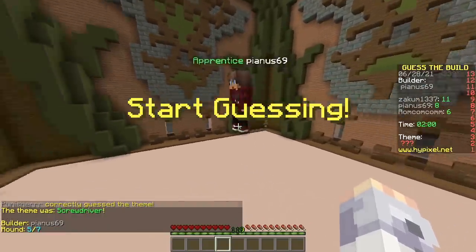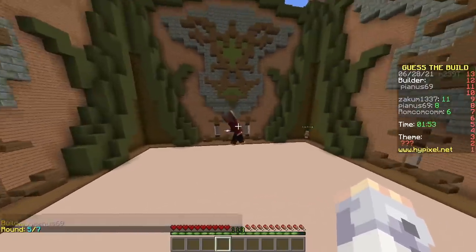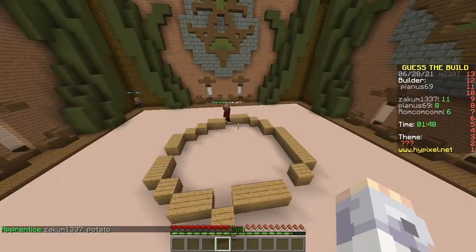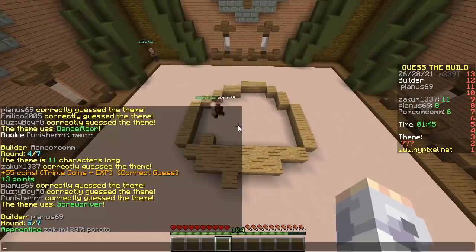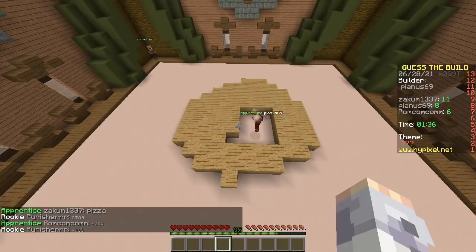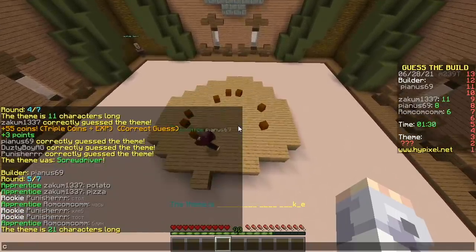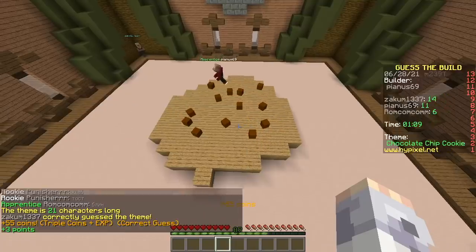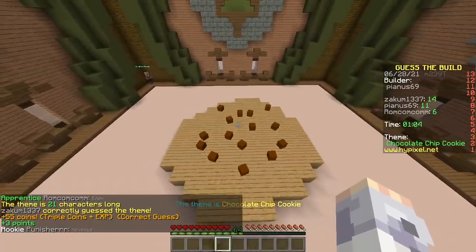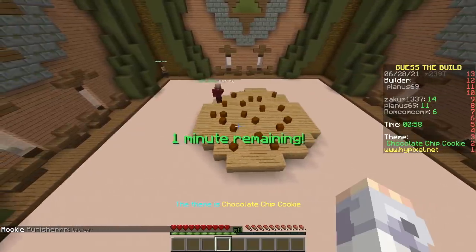My turn. Let me get my materials. Here we go, this should be very easy. Potato. Not potato. Then it has to be pizza. Nope. The shape sure looks like a potato. It's clearly a circle. Here comes the reveal — chocolate. Chocolate chip cookie, baby! That's gotta be the longest theme in this mini-game, possibly 21 letters. The world-famous chocolate chip cookie!